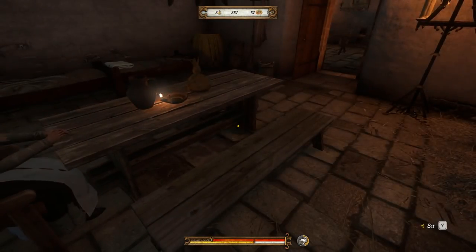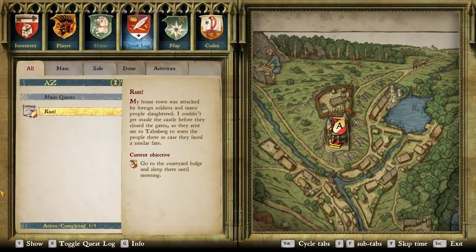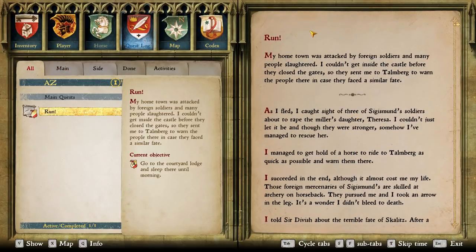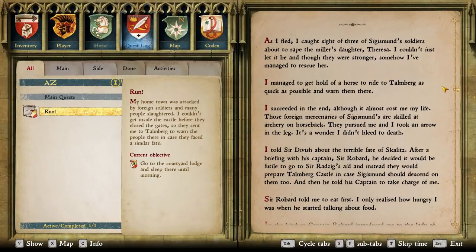We are tired. Is there more? Let's see here. Run — my hometown was attacked by foreign soldiers and many people slaughtered. I couldn't get inside the castle before they closed the gates, so they sent me to Talmberg to warn the people there. As I fled, I caught sight of three of Sigismund's soldiers about to rape the miller's daughter, Teresa. I couldn't just let it be, and though they were stronger, somehow I managed to rescue her.